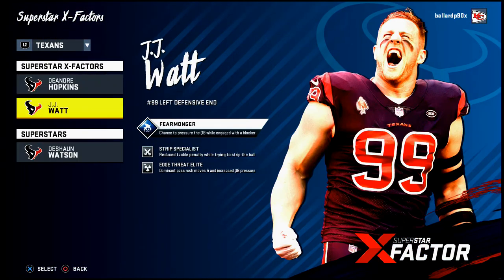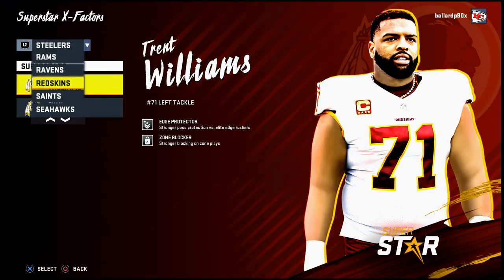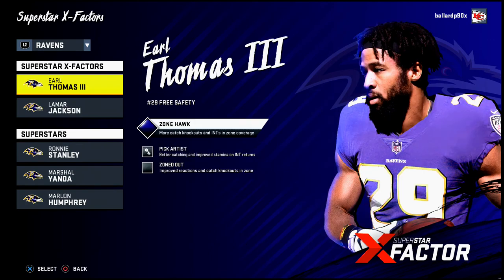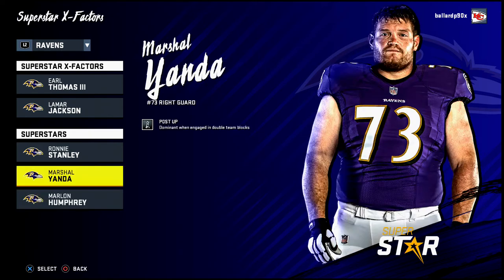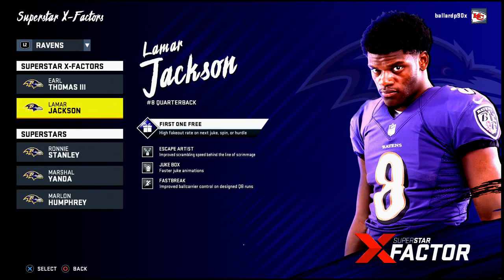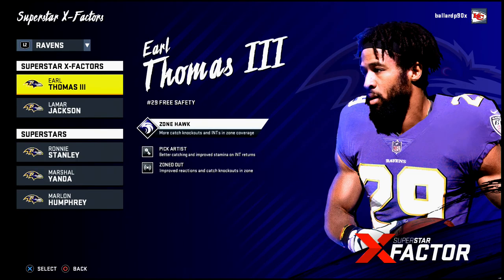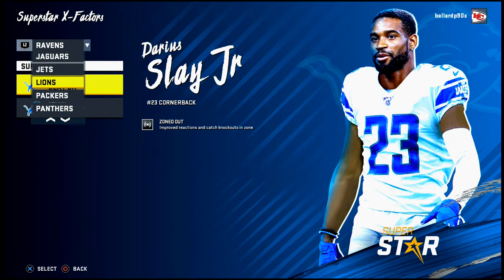Another honorable mention is the Baltimore Ravens. They have Zoned Out with Earl Thomas and Manned Up with Marlon Humphrey, but they don't have anyone who can generate pressure. Lamar Jackson has Escape Artist, Juke Box, and Fast Break, but he misses too many throws for my style and the receivers don't have what I need. They're close but don't crack my top five.